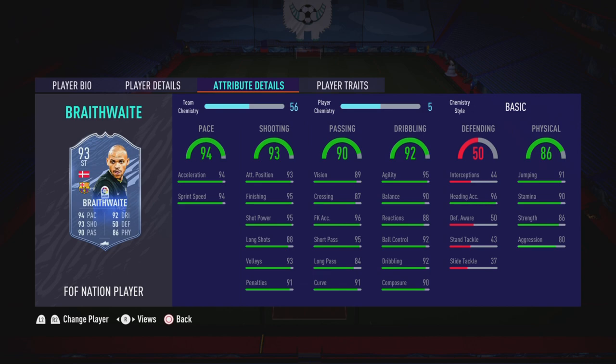In terms of passing: 89 vision, 87 crossing, 95 short passing, 84 long passing, and 91 curve. Moving on to dribbling: 95 agility, 90 balance, 88 reactions, 92 ball control, 92 dribbling, and 90 composure. He also has great heading accuracy at 96. For physicality: 91 jumping, 90 stamina, 86 strength, and 80 aggression — pretty good stats on this card, just the work rates are the downside.